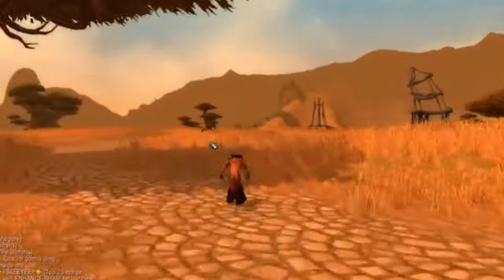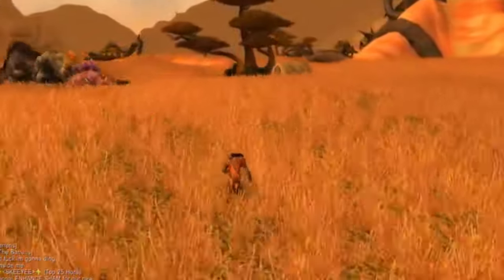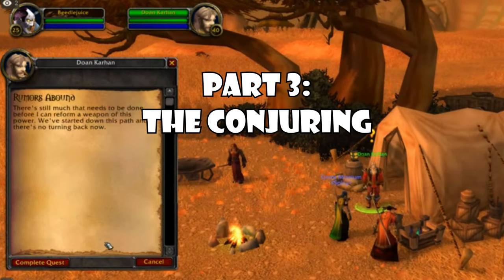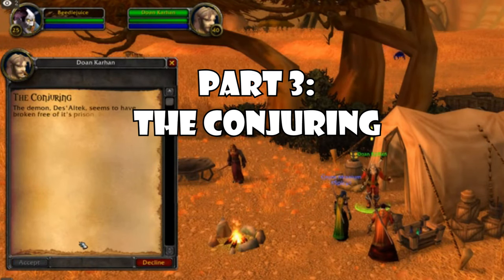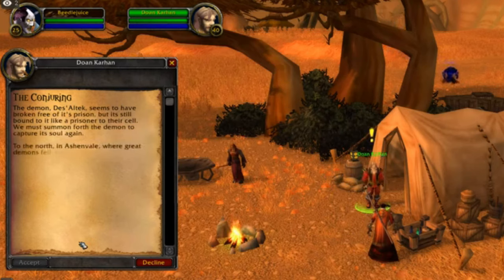So we have the Orb of Dez and the Bow of Altec. Head back to Doan Karhan in the Barrens, turn in the quest, and pick up The Conjuring. Part three of this warlock rune questline will take us to Ashenvale.